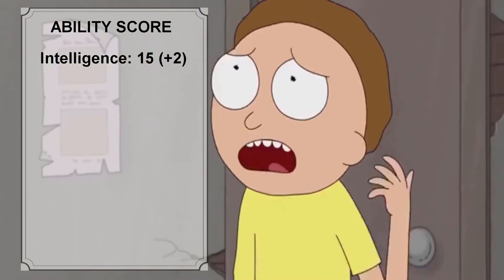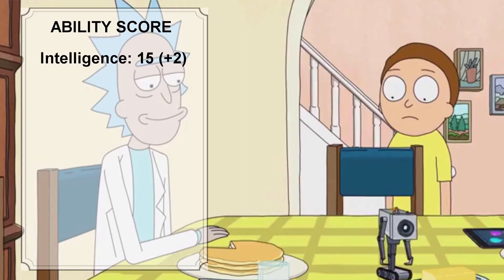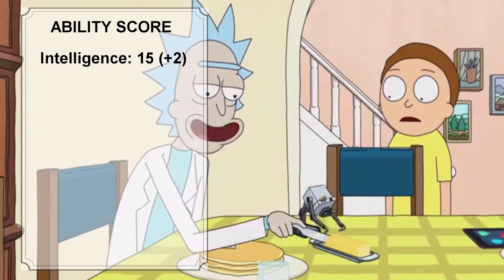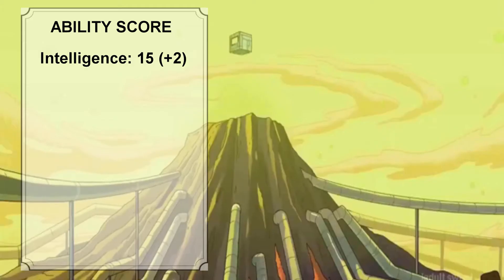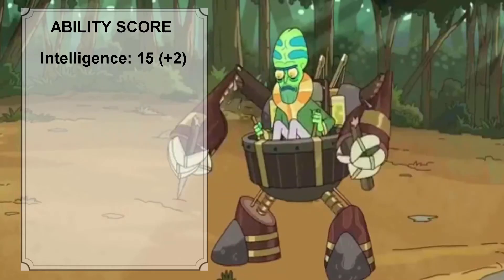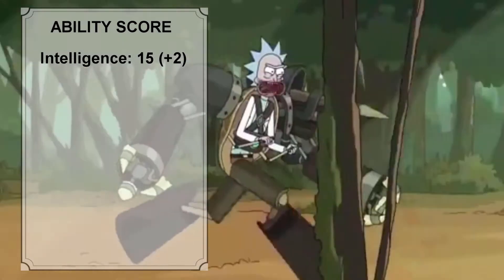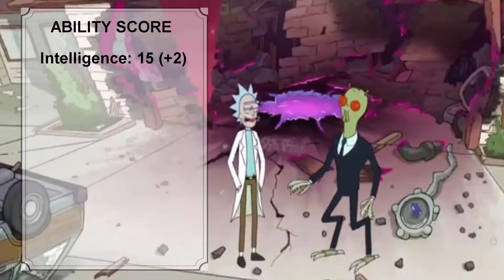Rick is after all known as the smartest man in the universe. He invented the portal gun, built a small robot to pass him butter over breakfast, created an entire microverse to generate power for him, built a primitive combat suit out of materials in a forest, and fabricated an origin story to trick a Galactic Federation agent into uploading a virus that granted him full access to a machine that was trapping him inside his own body.